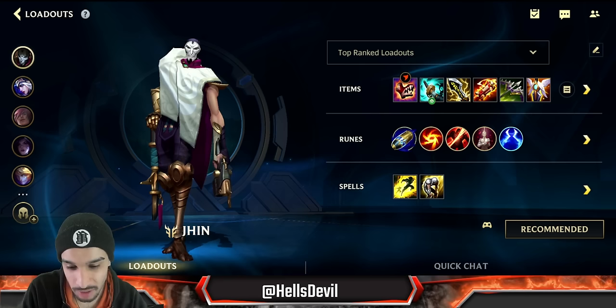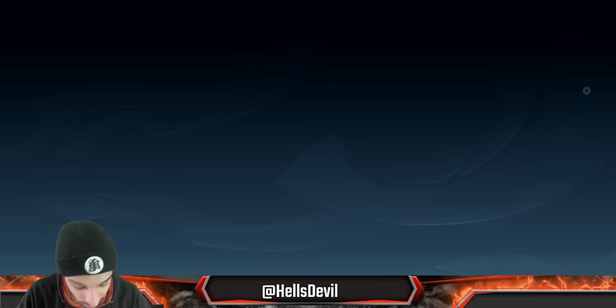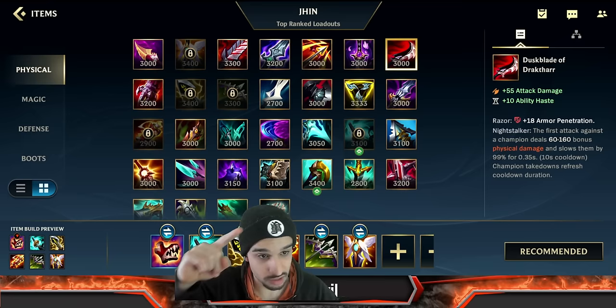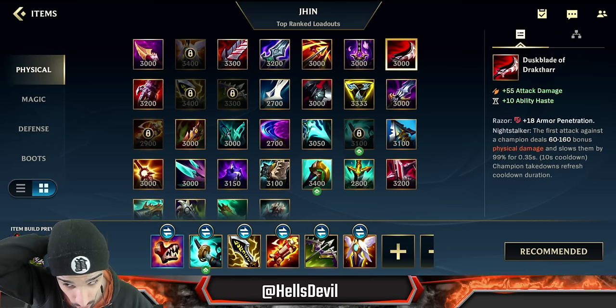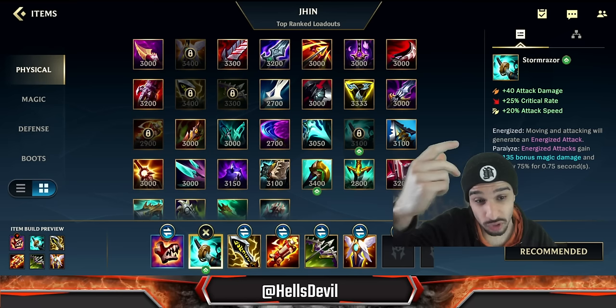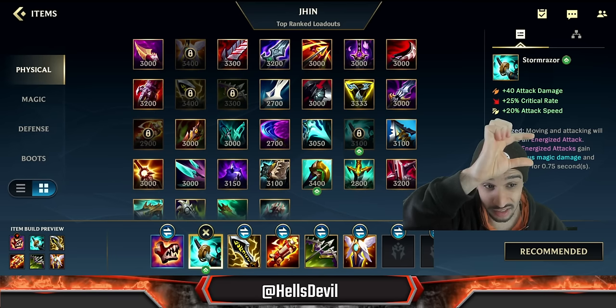This is the build. I knew this would be the build when they buffed Stormraiser. There are timestamps in the description to skip to the gameplays — I've got two games for you. Let me tell you why this is so much better. Comparing it to the Duskblade: Duskblade slows the enemy by 99% for 0.35 seconds. Stormraiser slows 75% for 0.75 seconds — that's almost three times as long as the Duskblade.